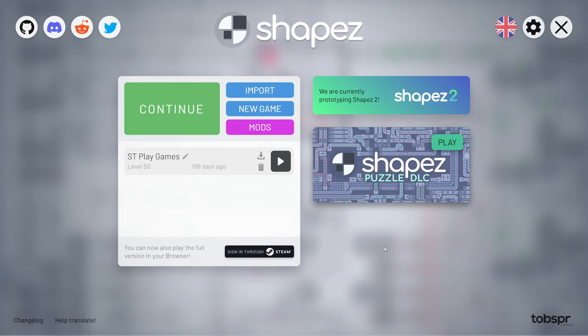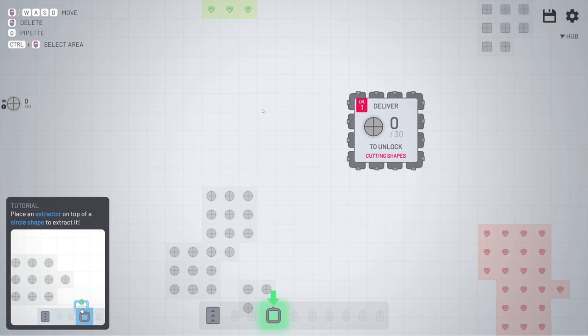Welcome to Shapes. We're going to play Shapes today. I have done this before - we already got to level 50 with the MAM, the make everything machine, but it was all without a voice. So let's do this with a voice this time so you can hear me. Let's hope to get as far as possible. Also we got the Shapes Puzzle DLC, and Shapes 2 is in the make, so that's really nice. In the meantime you can like and subscribe if you want.